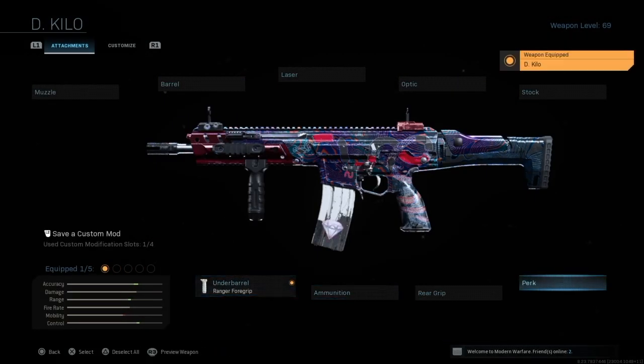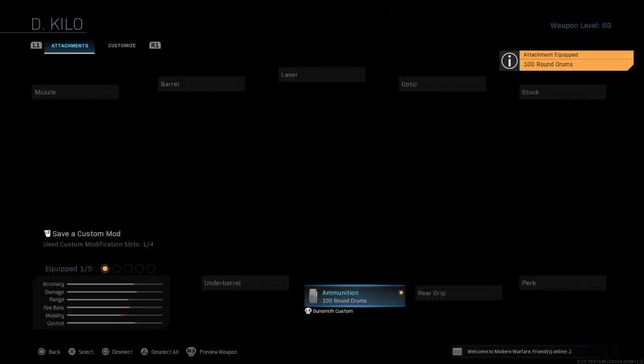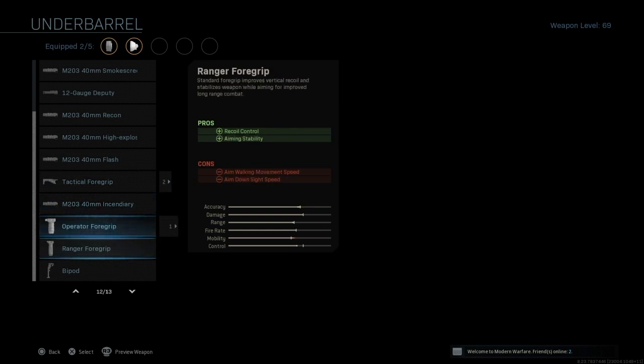So here's what I did. I used the Kilo 141, then I changed the attachments to a no stock, a Deputy Gauge underbarrel shotgun, and the drum magazine, which I'm showing you right now in the video.